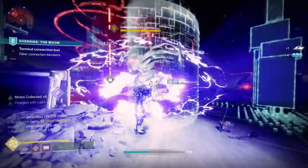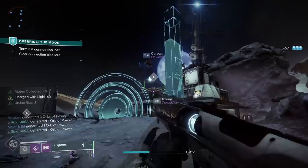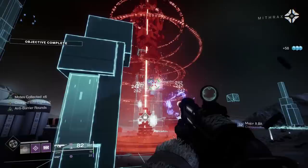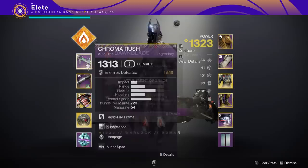Boots of the Assembler are incredibly good in PVE. You put down a healing rift and Noble Seekers go out and hit nearby allies, giving them healing. Every time the seekers hit your allies, the duration of your healing rift extends — so as long as allies are nearby, your healing rift will last almost indefinitely. This is just incredibly good for survivability, though it's not the only good exotic you can run.